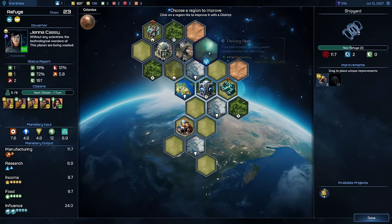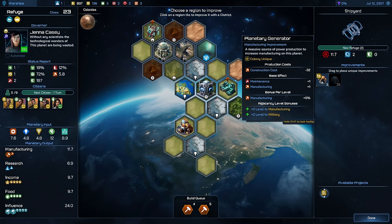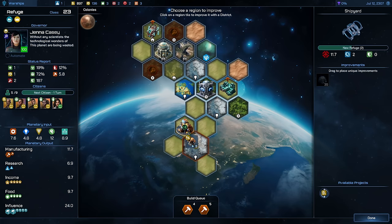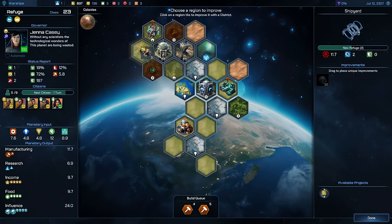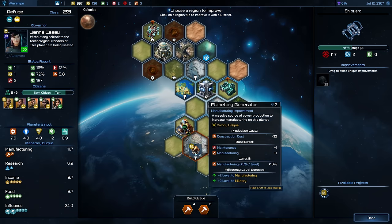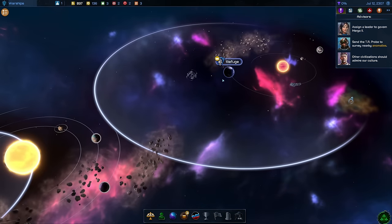There's nothing for food on this planet unfortunately, so this might be a bit tricky down the road. Let's start with some manufacturing — I'd like to use the forest tiles because they give the highest bonus. Manufacturing basically leads to faster construction and faster ship construction, which is important. We also get another special building: the planetary generator — a manufacturing improvement, massive source of power, which boosts manufacturing by another plus two. If we build it here we can boost more tiles. Let's use it on the researching tile so that at least three tiles get boosted by two improvements. This is turning into a manufacturing powerhouse it seems.